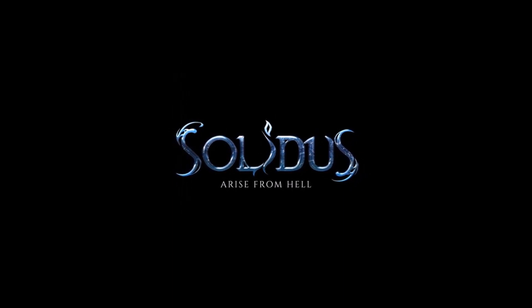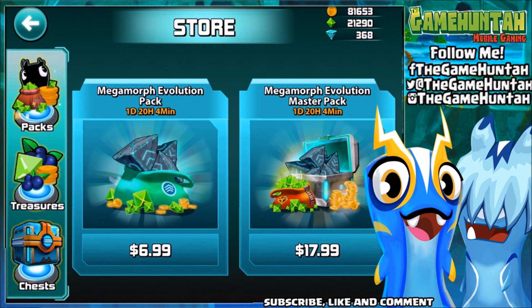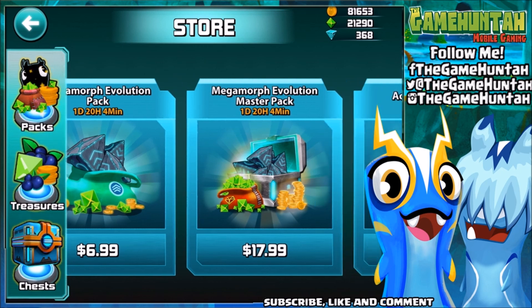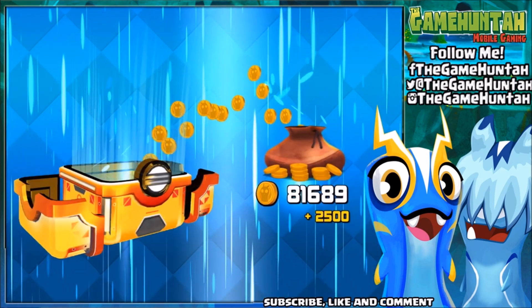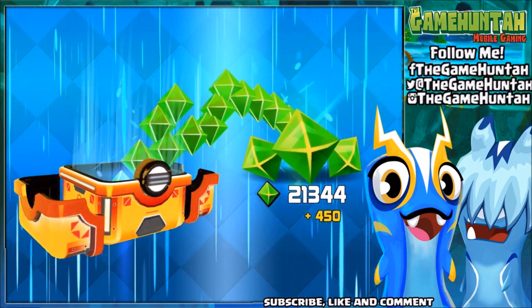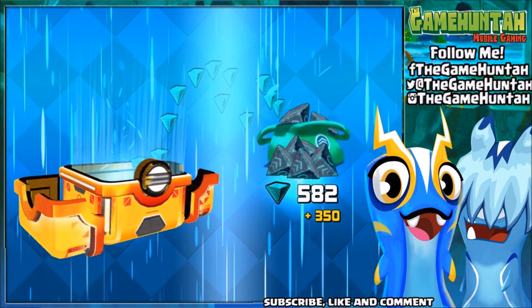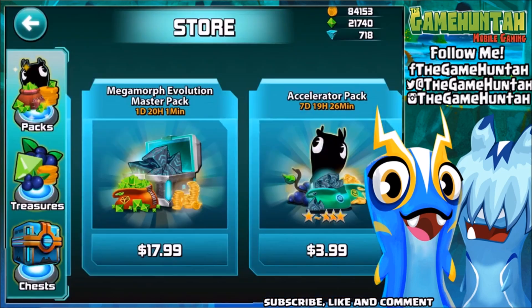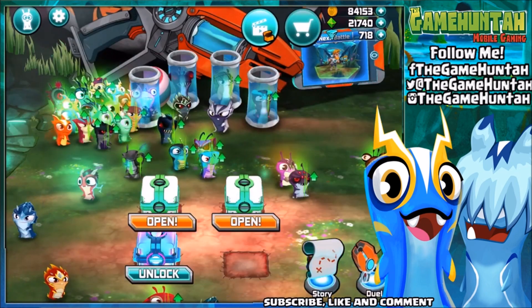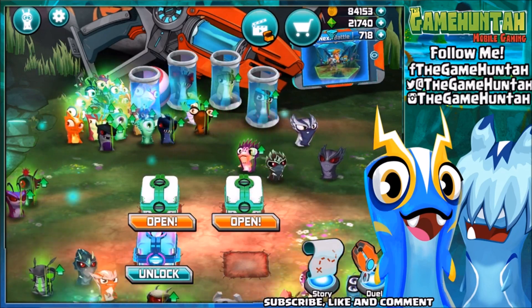Look what I just found — evolution stones, Megamorph Evolution Packs, and a Megamorph Evolution Master Pack! Let's open the Master Evolution Pack. We got a lot of coins, 2550 gems, and 350 evolution stones. We're now waiting for the next batch of slugs that can evolve — that would be super cool!